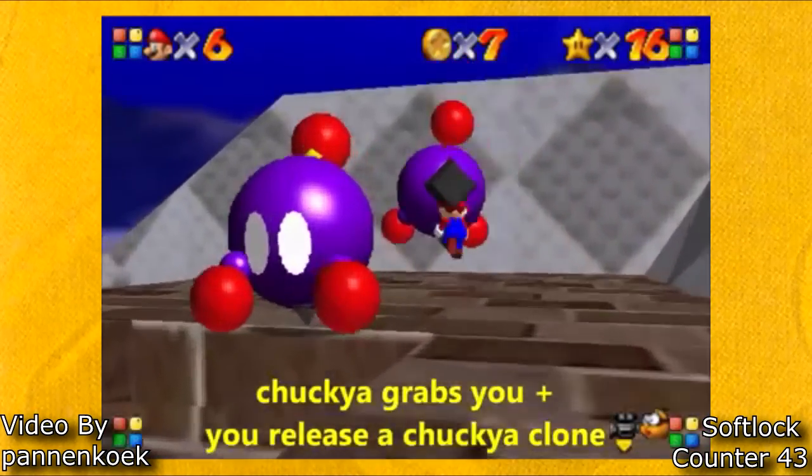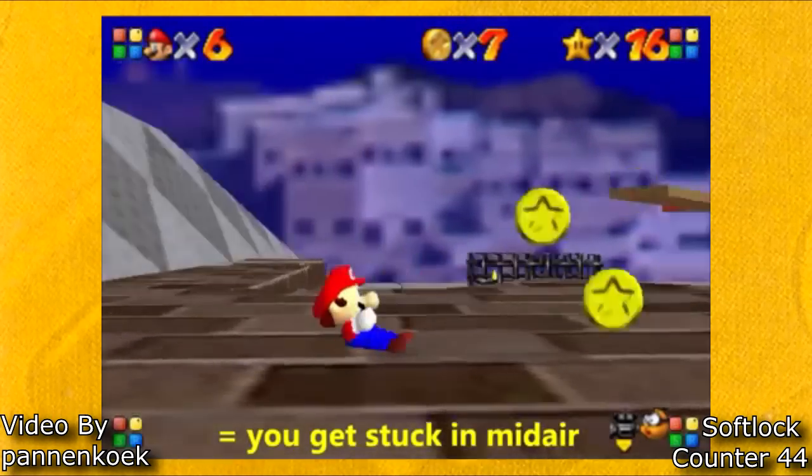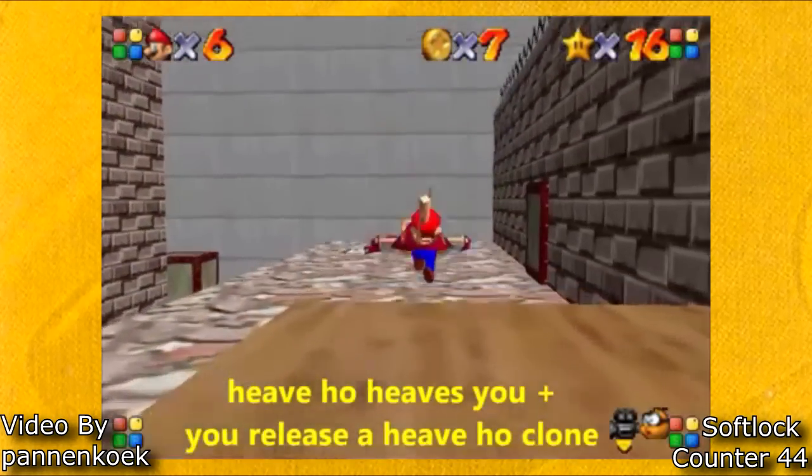This softlock happens when you release a Chuckyya clone and a Chuckyya grabs you at the same time, and this same softlock works for Heave Ho too.